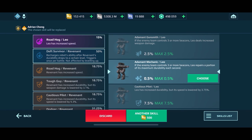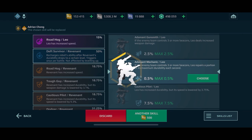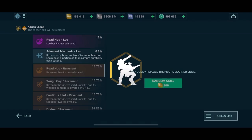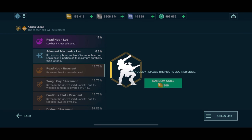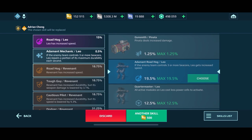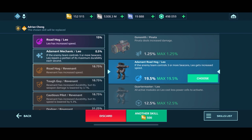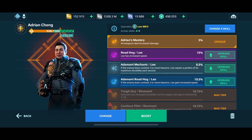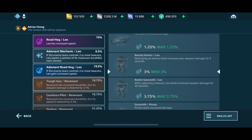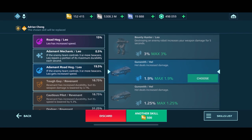We got our first pilot skill we want — Roadhog. This one here, Adamant Mechanic — I'm deciding whether to accept it or continue. Most of the time when I'm re-spinning like this I will accept a skill I don't necessarily want, because I don't want the gold cost to get out of hand. I can always change it at a later date — the most important thing is getting these skills transferred over.